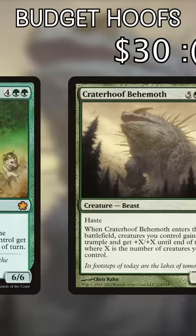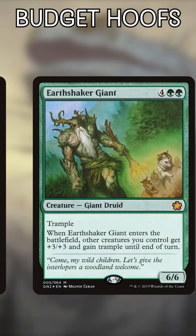Earthshaker Giant. Overrun isn't quite good enough in commander, but this 6-mana 6/6 brings an Overrun when it enters. Being a creature will synergize more with most green decks, making it easier to reuse and to tutor for.